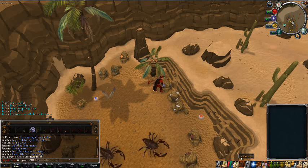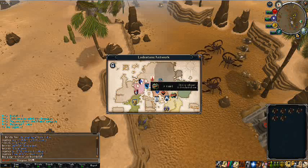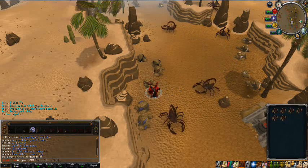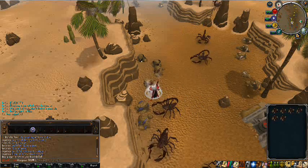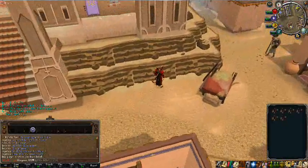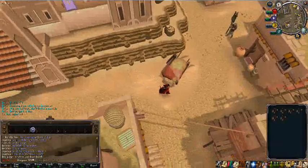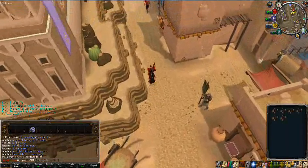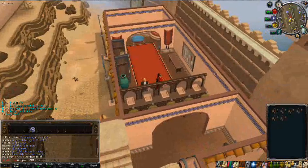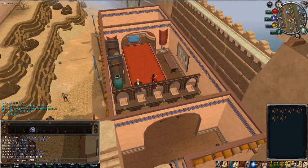The only bots that are currently left are the adbots in Lumbridge, Draynor, and the Grand Exchange. Like I said, you can use the Make X interface to smelt your bars. I will do that with these iron bars here in a moment — just run over there and Make X. I will make five iron bars and four of them will come out. Well, six iron bars, five will come out. It does not improve or make your odds worse for actually making your iron bars.